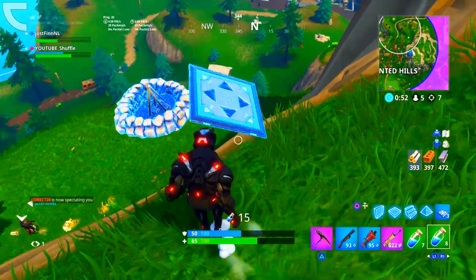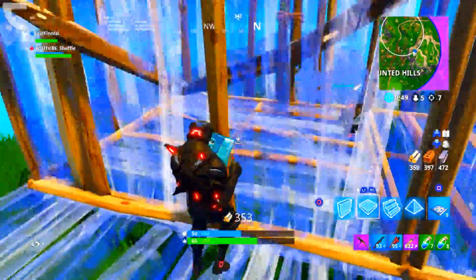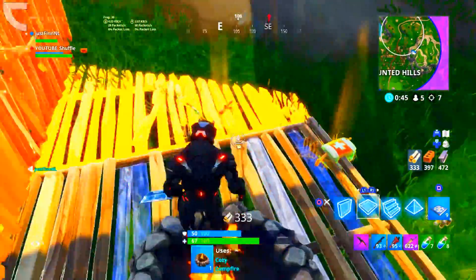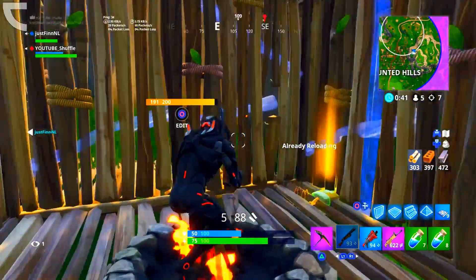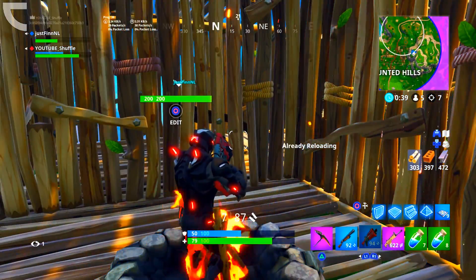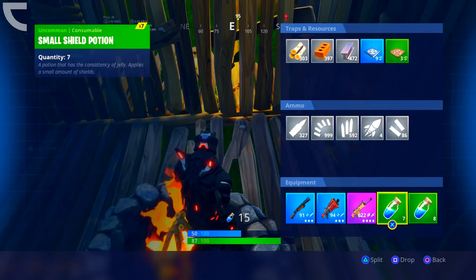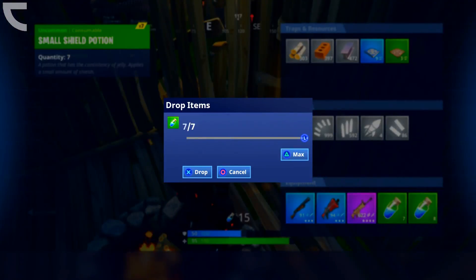Each week on a Thursday, Epic Games give us 7 new challenges to complete. This way you can earn yourself 50 Battlestars to basically tier up 5 times, and a total of 50,000 XP to level up fast. You can also unlock the Blockbuster Challenge with this, so let this Week 7 be the week where we can actually complete the Blockbuster Challenge and unlock the Blockbuster Skin.